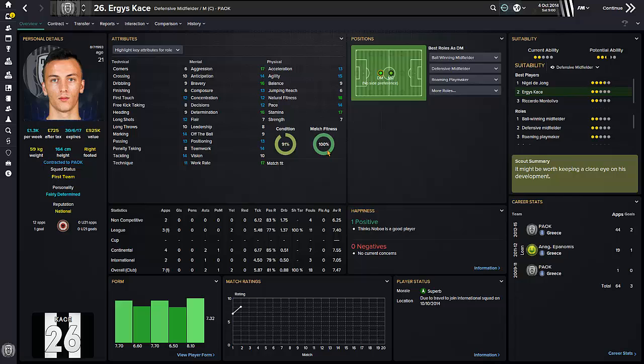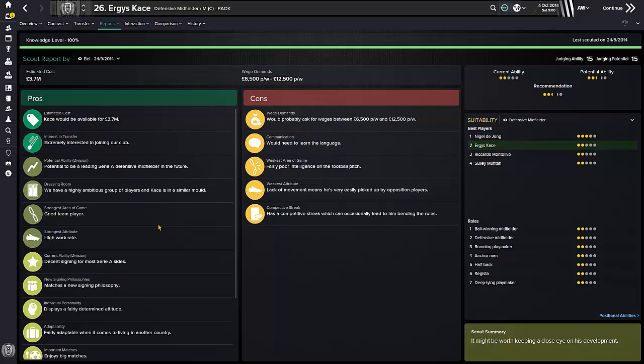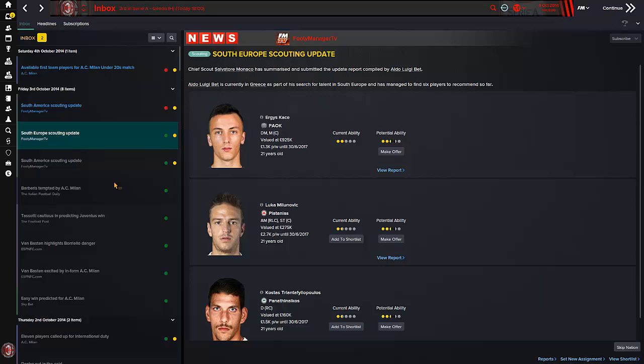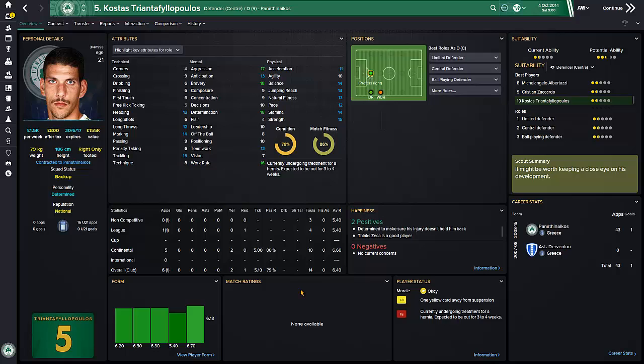Here we've got this guy — I'm not sure how to say his first name but we'll just call him by his last name, Case. He looks pretty good with some high mental attributes, and again he'll be fairly cheap. What's his potential like though? He's a decent signing right now, and potential-wise it's leading ability — not star, not world class, anything like that. A few interesting guys here.